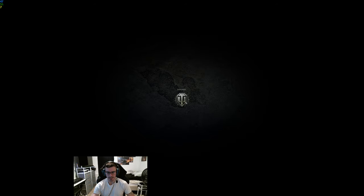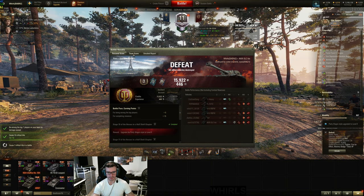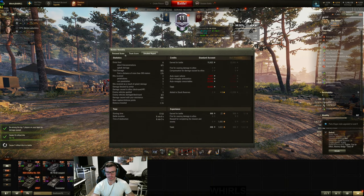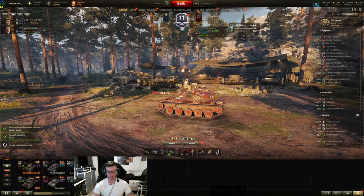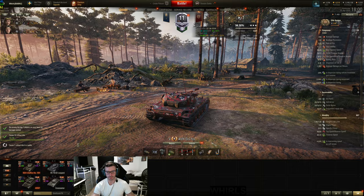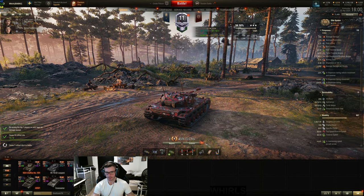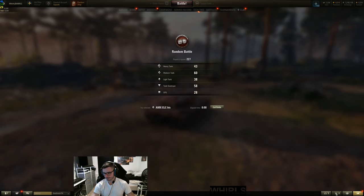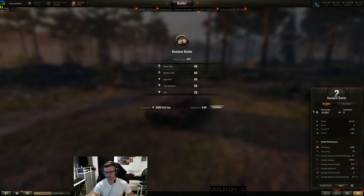I think we played it okay. I think we put ourselves where we needed to be. We got four kills out of it. I didn't see that we did too much wrong there. Someone who's a Unicorn player would have played it better, but I don't think we would have been able to win that. For the first two battles, I'm pretty happy with the score. 1,093 damage and 465 assists — not bad.